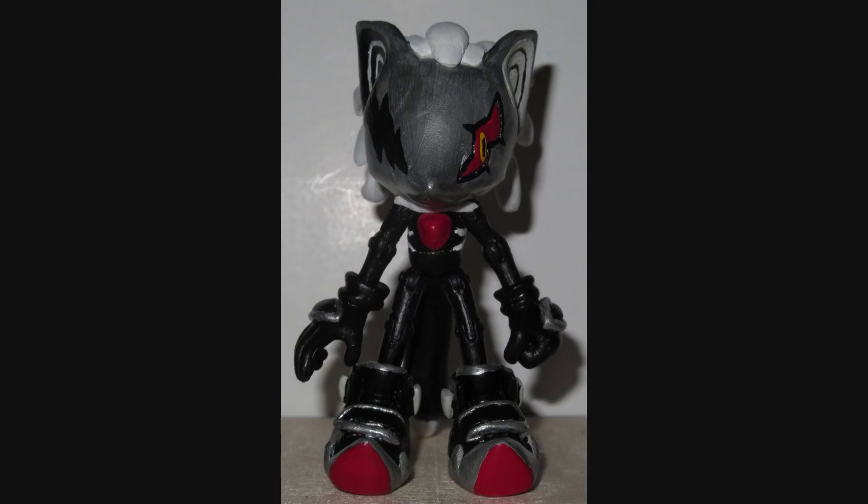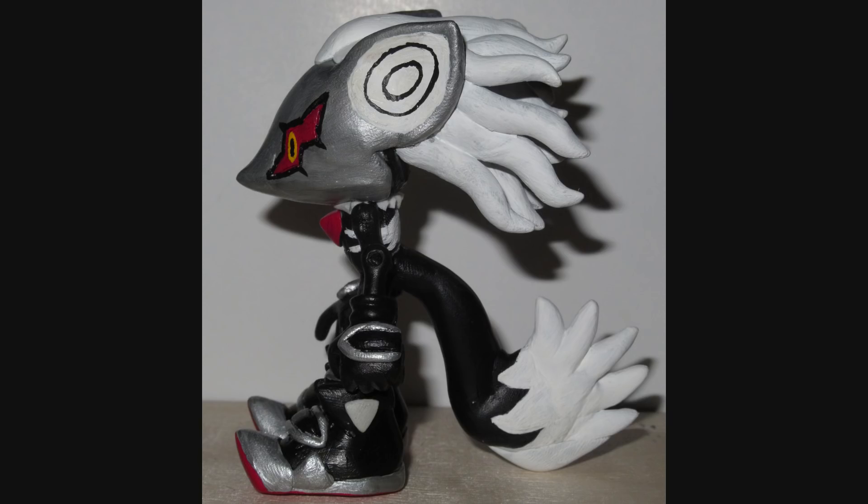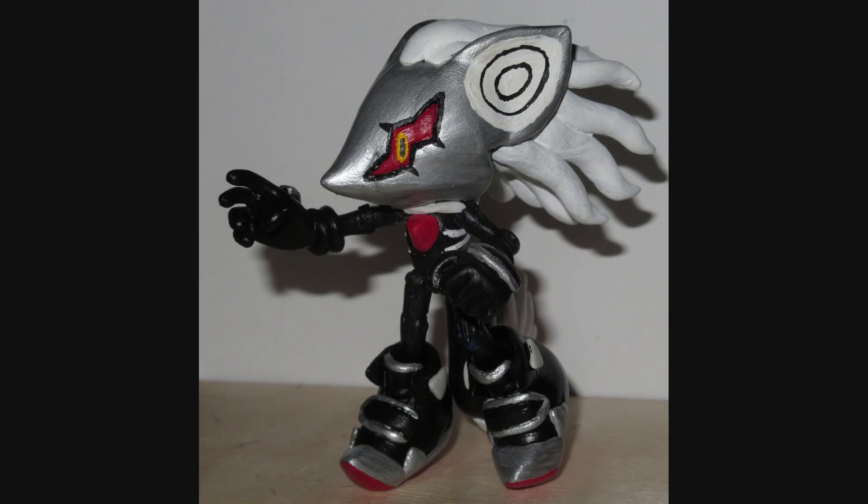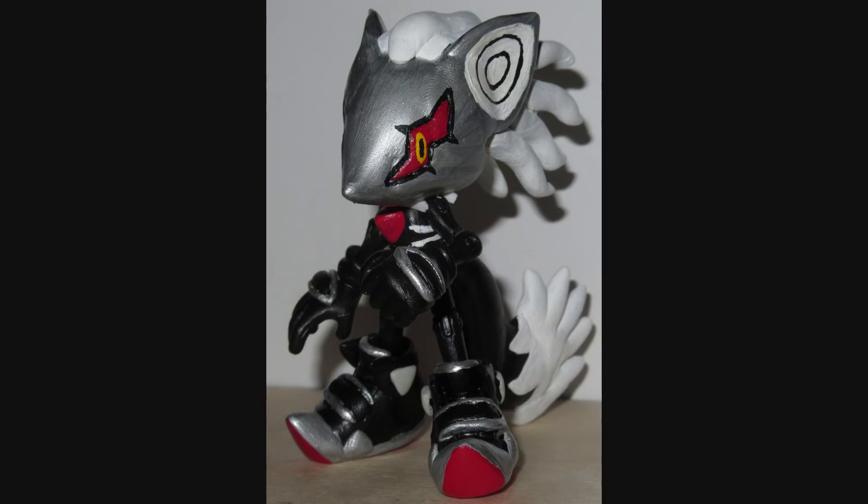Infinite is fully still a Jazz Wars figure with all the points of articulation, except for the waist — the tail kind of gets in the way so he can't really turn the waist. But everything else still works: universal hips and shoulders, elbows and knees, wrists, ankles, his head turns. It's a lot of articulation. And since I gave him a right hand with a gesture, he can actually point menacingly and do stuff from the games — like shoot ruby lasers and all that.